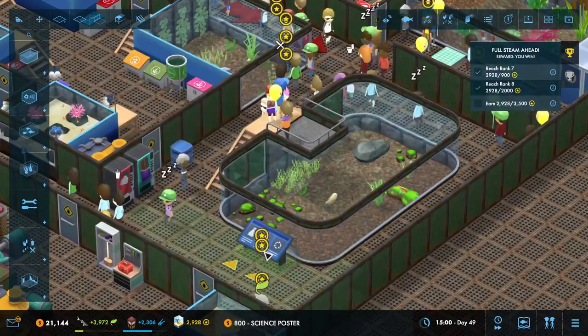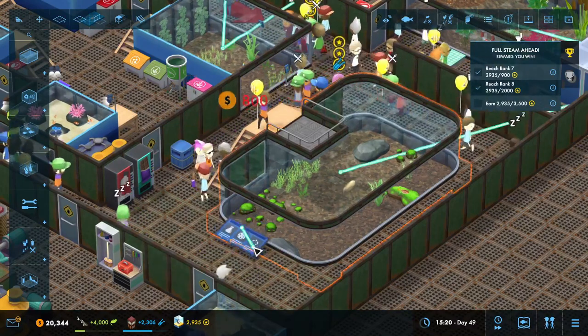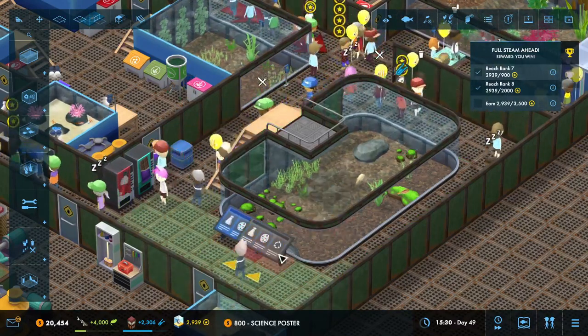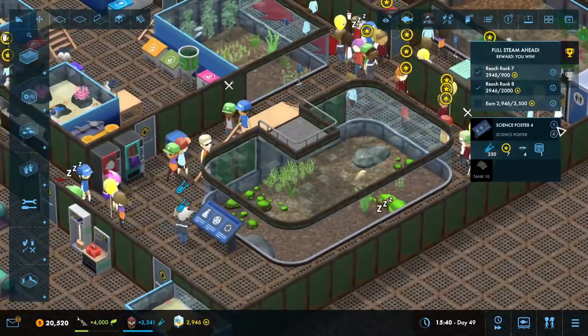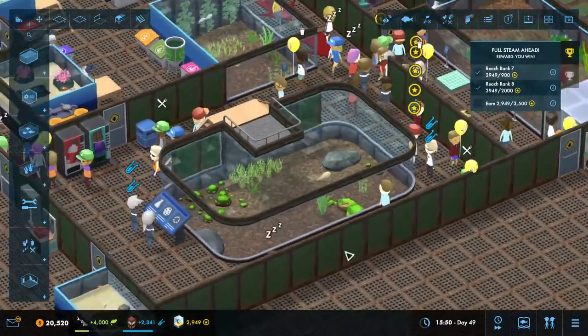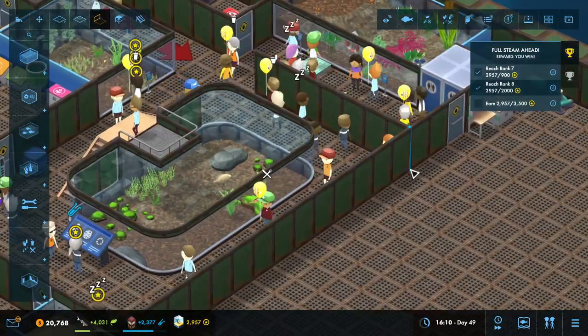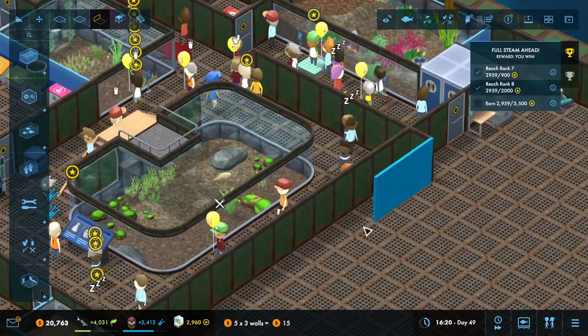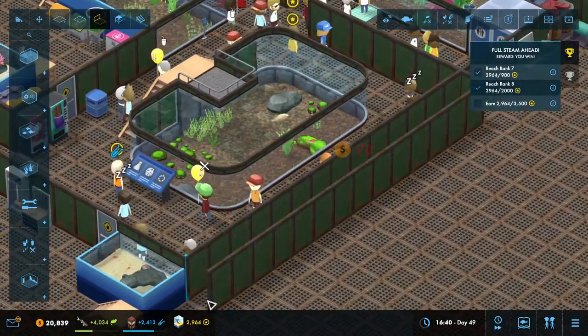So here we have the science poster. We're going to put it right here and connect to this one. 350 points — not too bad. So the more fish we unlock, the more they will be able to increase that number.